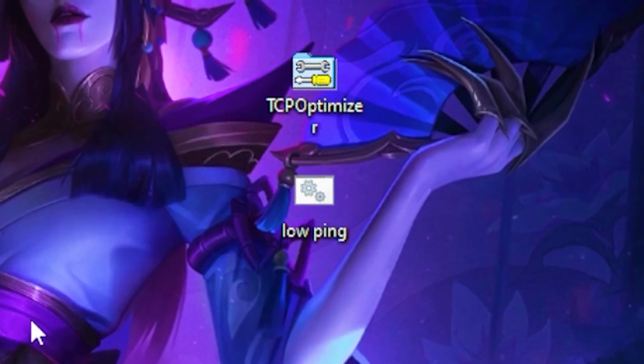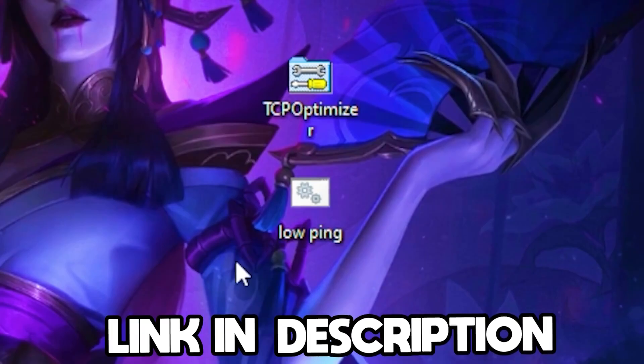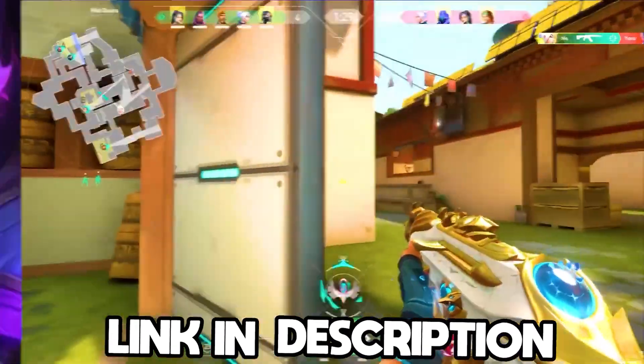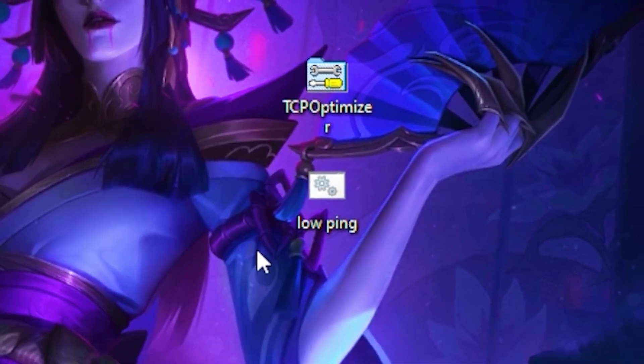Go to Power Management and deselect that box, then press OK. Once you're done with that, there are two things you need to download — a .bat file and an .exe file that will be linked in the description.